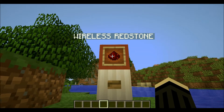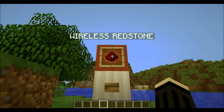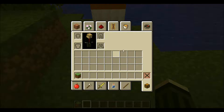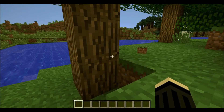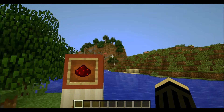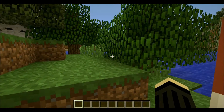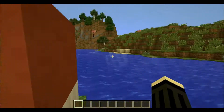Wireless redstone in Minecraft was pretty hard to build — actually almost impossible and not quite reliable. But this time I made it easy to use, compact, and easy to build. Not survival-friendly, unfortunately, but it's pretty handy if you need it in a big minigame or a big map where you have to travel redstone signals from one place to another all the way across.